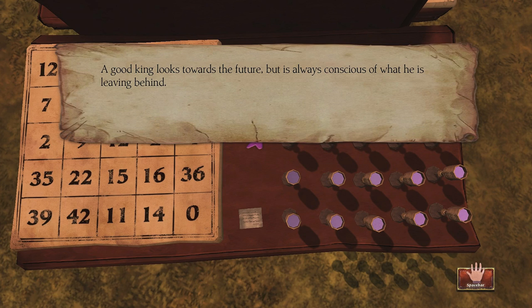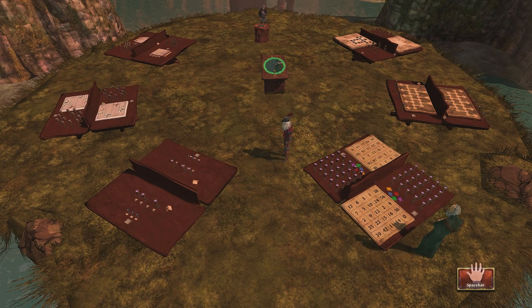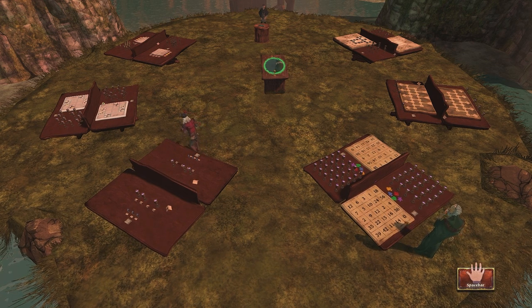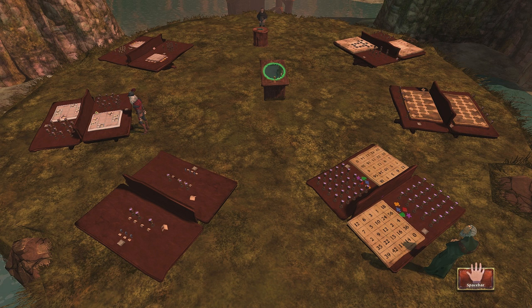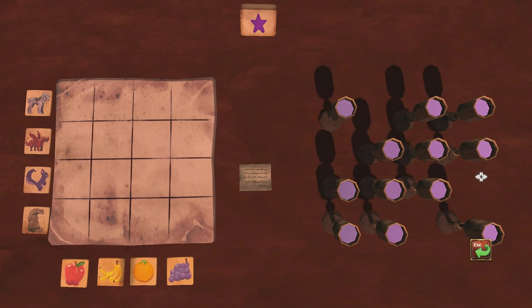A good king looks towards the future, but is always conscious of what he is leaving behind. What? Conscious of his future. What? Alright, so let's do this. So this was the first one. It was three. One, two, three — this one. One, two, three, four. One, four. One, two, three. Oh. Leaving behind.